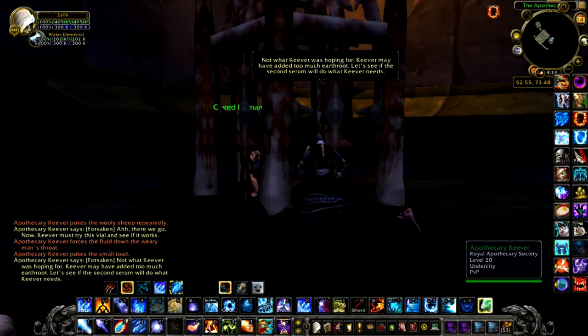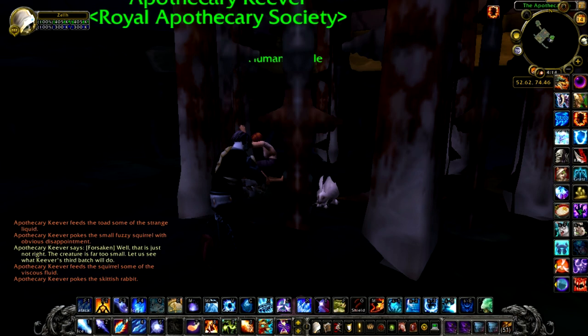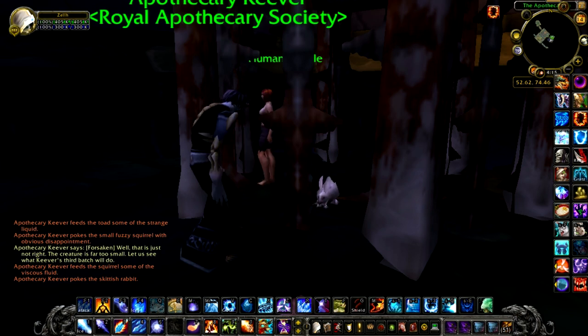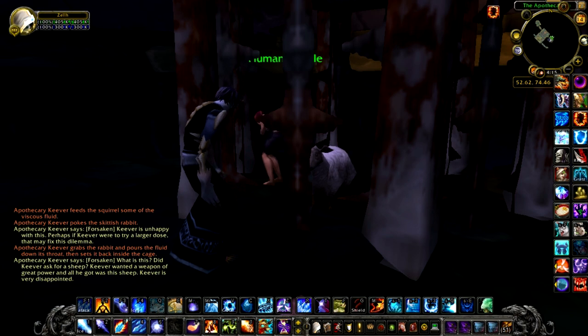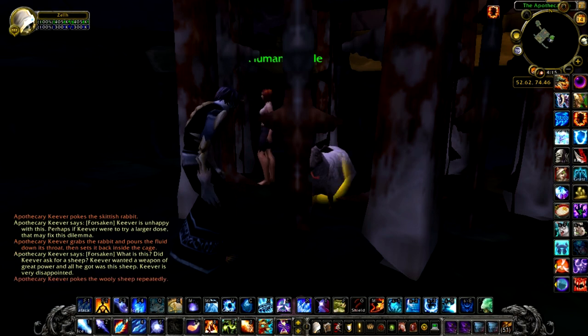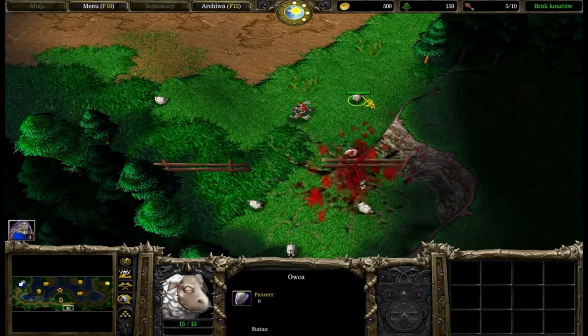In Undercity, there is a room with a bunch of human prisoners in it. Next to one of the cages is an alchemist who hands a potion to one of the prisoners. The man gets turned into a frog, squirrel, rabbit, and a sheep. When he turns him into a sheep, he pokes it repeatedly and the sheep explodes. This is a reference to Warcraft 2 and 3, where if you clicked on a sheep or other critters enough times, they would engulf in flames and explode.